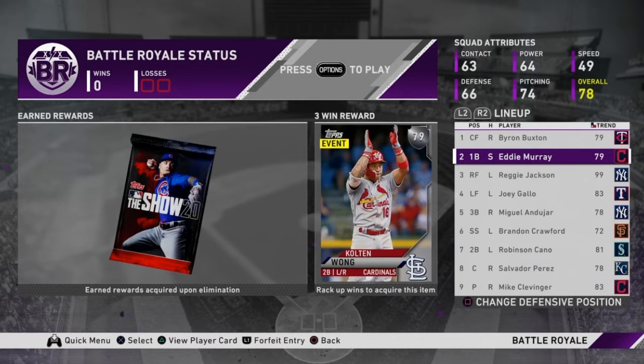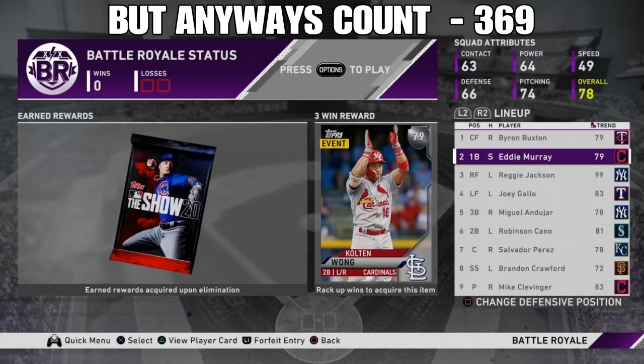Another tip: you want either a switch hitter or a really good contact hitter batting second. For example, if Byron Buxton gets on, he'll steal to get to second. Then your second hitter hits a ground ball to move him to third, and once he's on third all you need is a sacrifice fly for an easy run. That is my main game plan — it's how to score more runs and win more games to go 12-0.